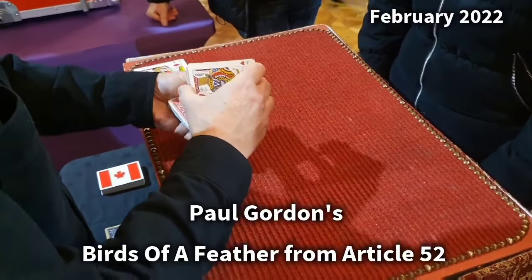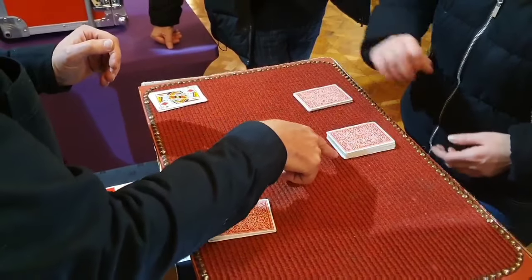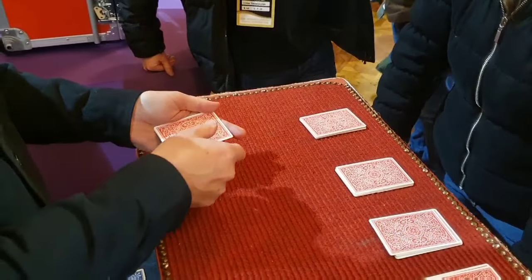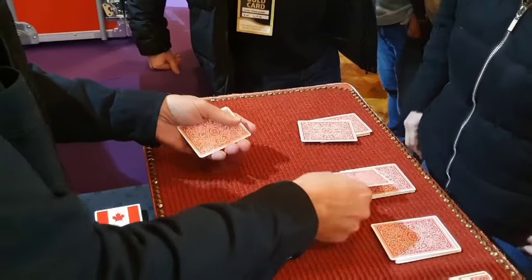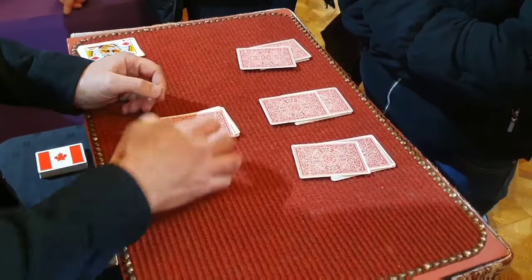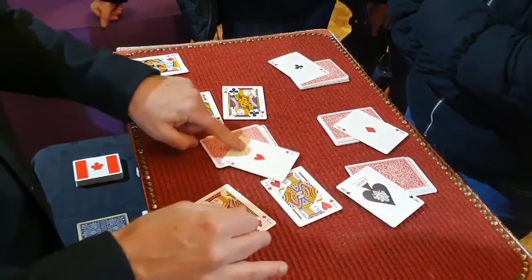Remember I've got the jacks — one, two, three and four. Can you cut three quarters of the deck and place it there? A bit more than that. And two thirds of that there. And half of those there. Now I'm going to ask you how many cards you think are in the first packet. About 16? I'll mark it with a jack. How many in the second packet? 12 — I'll mark it with a jack. And how many in the last packet? 13 — I'll mark it with the last jack. So watch closely. This is my leader packet. All I'm going to do is this — and those jacks have just bounced over here. That's magical. But bearing in mind at the beginning you cut anywhere you wanted to.